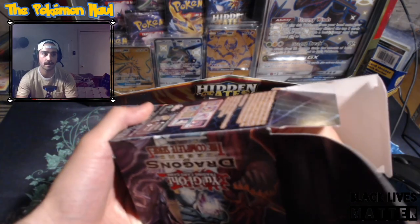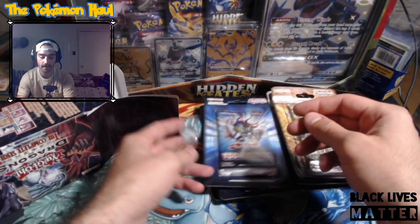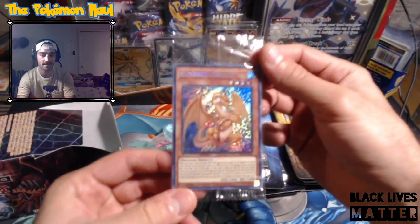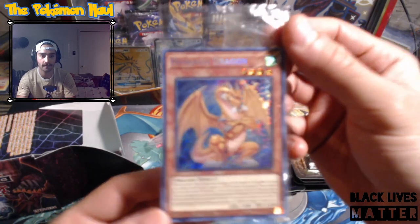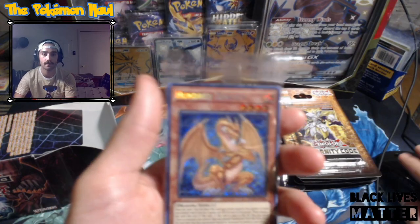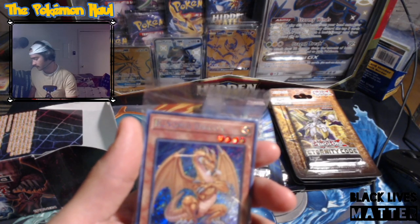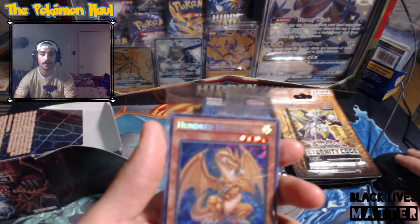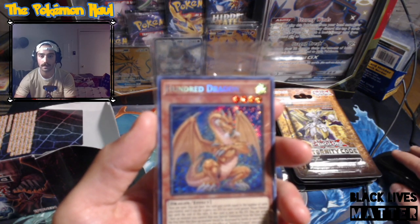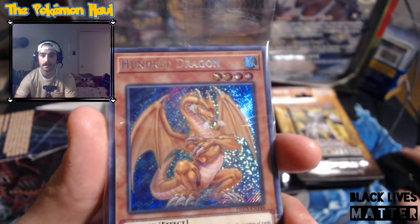We already have the teal and the gray dice. Let's see what we got here - oh, we got the teal blueish again. Okay, next time maybe. And for the variant card - oh there it is, the 100 Dragon! This is the most expensive of the variants that you can get from this box.